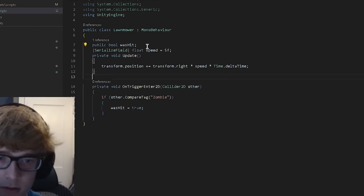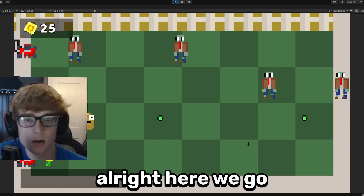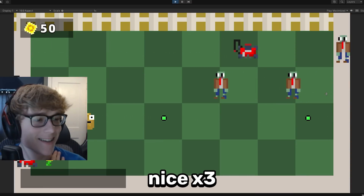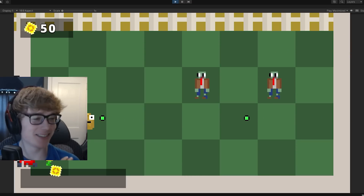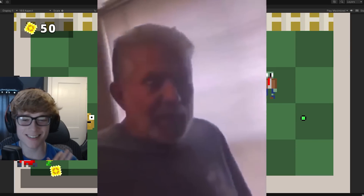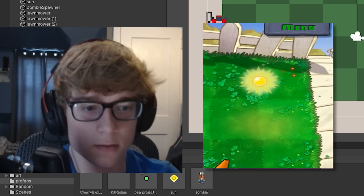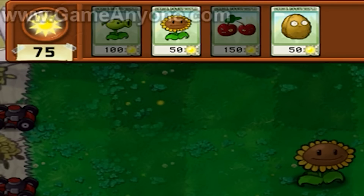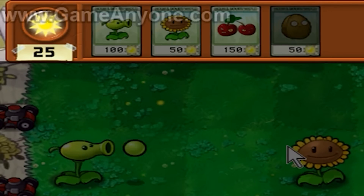Now working on the lawnmowers — I placed all of them, gave them some code, and tested everything. The moment of truth: they worked great — triple kill, insane! Next I worked on sun falling from the sky. I wrote some code and everything magically worked.